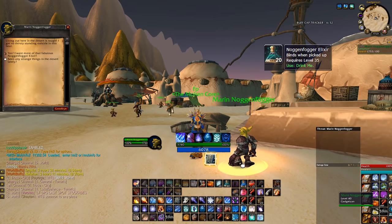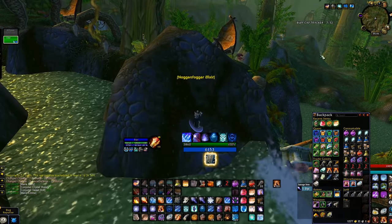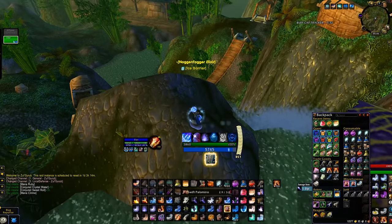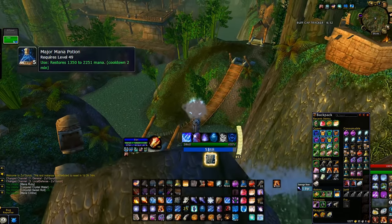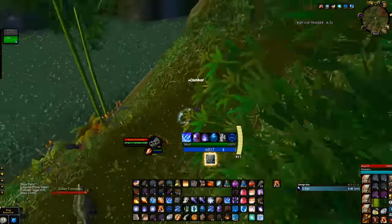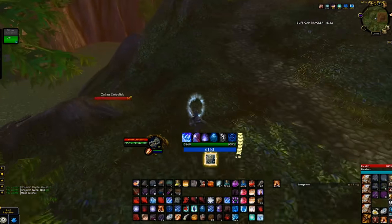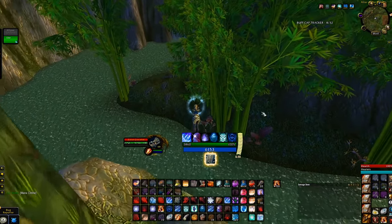First thing you gotta do is stock up on Noggenfogger for its slow fall. This farm is not heavy on bag space so you can fill half of your empty inventory slots with consumables. In addition to Noggenfogger, bring mana and health pots and Swiftness potions just to be on the safe side on day one. Another useful item to bring are the DM East Podling seeds, but after you learn the pulls you will not need them.